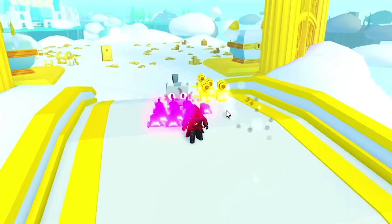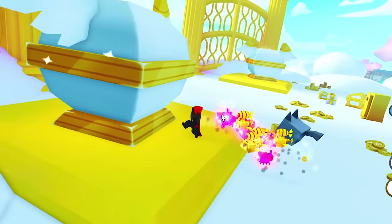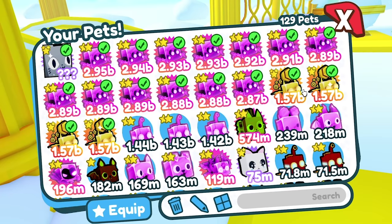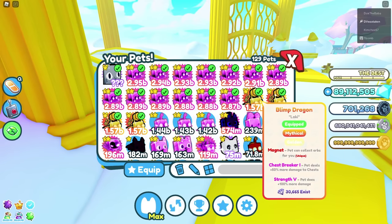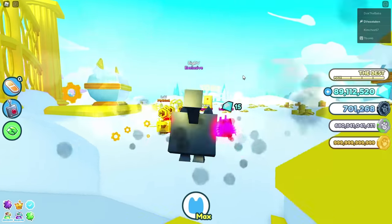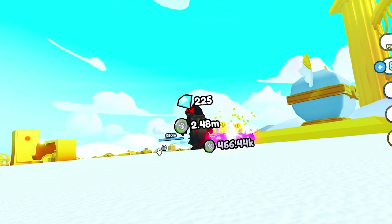This is what I do for grinding diamonds, and this is without trading. If you like to AFK farm, this is one approach. You want to make sure you have at least one pet with the auto-collect orbs ability — I have a unique called Magnet. In fact I have a couple with magnet, and that's incredibly important because of the distance. With magnet equipped, I can farm from far away and it collects all the orbs for me.